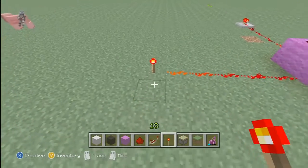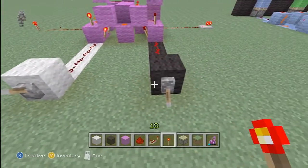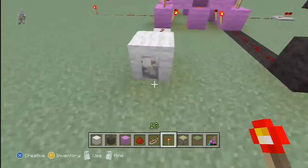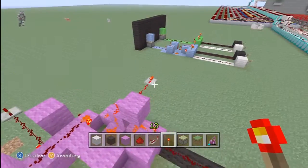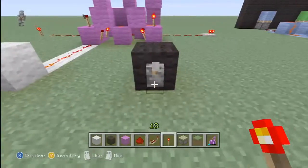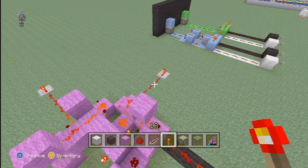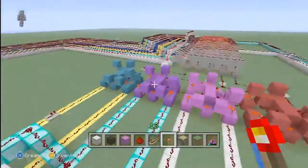Here, if you change both inputs to a one, you will have a carry-out of one, but the sum will change to zero. Then if you have ones on both of the inputs and I just put a redstone torch there to activate the carry-in, that's how you get a sum of one and a carry-out of one. If you have a carry-in of one, that's essentially just like turning on one of the inputs. Having the carry-in of one and a one on one of the inputs is the equivalent of having a one on both of the inputs. And here having a carry-in of one and a one on both of the inputs gives you a sum of one and a carry-out of one — which are all of the possible combinations for that.